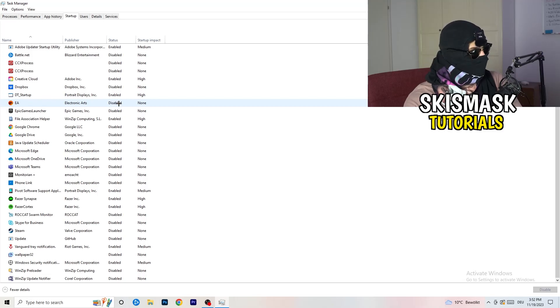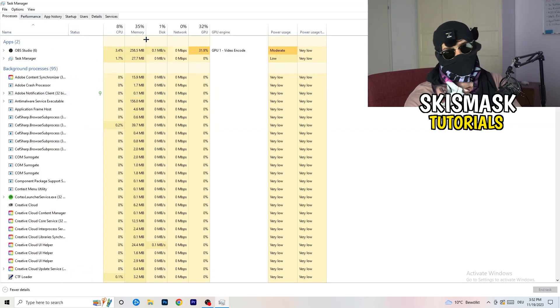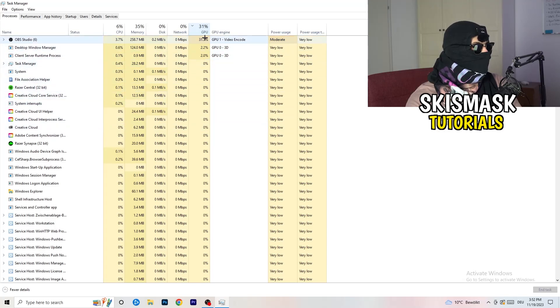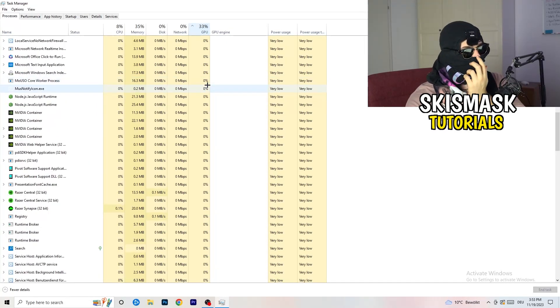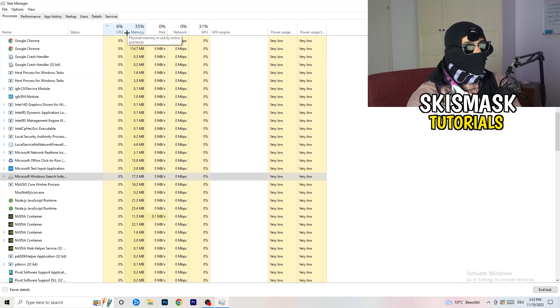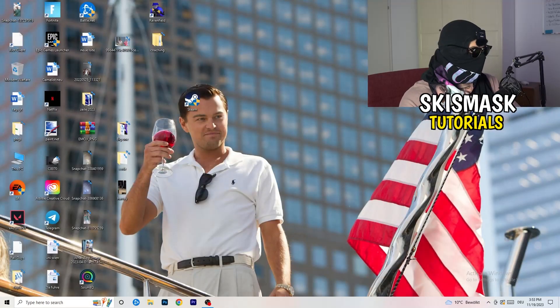Right-click something that's enabled and disable it. Then click into the Processes tab. You'll see Applications and Background Processes, along with CPU and GPU columns. Click GPU first to see which program is using the most GPU, then right-click any non-Windows process with too much usage and click 'End Task'. Do the same for CPU — click the CPU column, find programs with excessive usage, right-click, and end the task. Then close Task Manager.